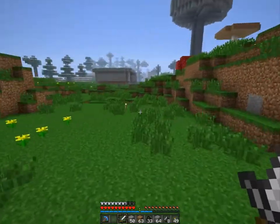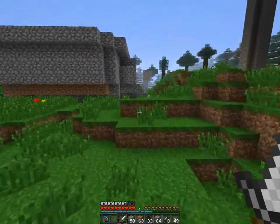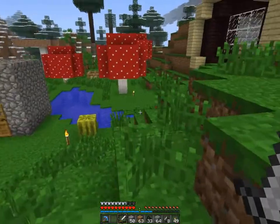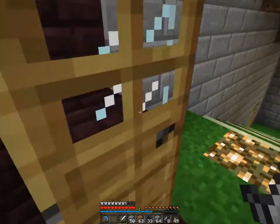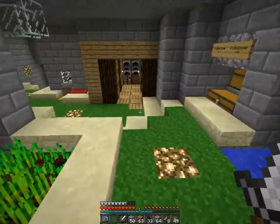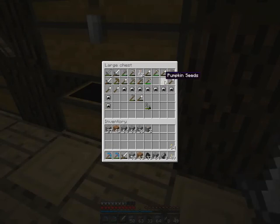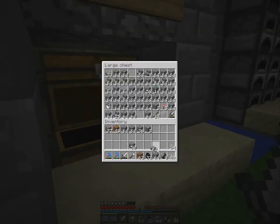I'm not sure how I want to decorate this. I'm thinking stone bricks with a light wood trim, or maybe a sandstone trim — that new smooth sandstone. I ran into a lot of coal, so I'm gonna grab my new efficiency two pick that I used on coal and redstone while mining. I saved my efficiency three for diamonds, which is how I got those 22 diamonds.